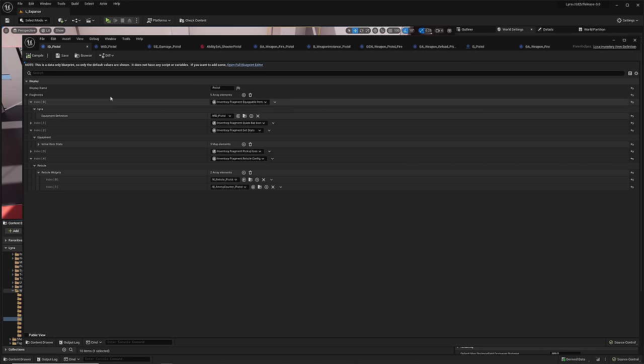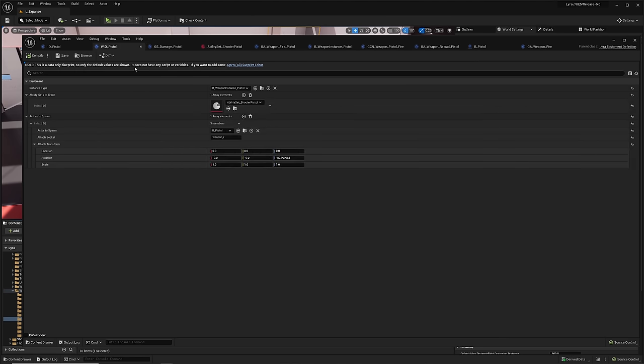To recap: the item definition decides what happens when you pick up the item and, based on whether it can be equipped or not, it will go to a Lyra Equipment Definition that decides what ability to override and what happens when you actually use it, as well as cosmetic things. Now let's create our own weapon so we can understand better how all of these files work together.